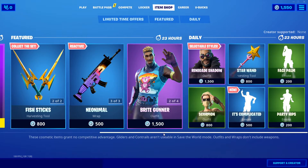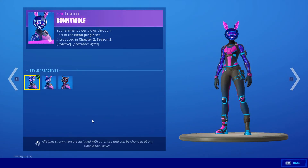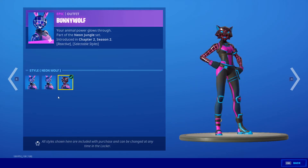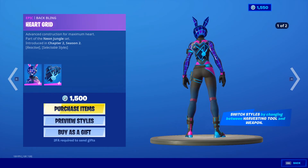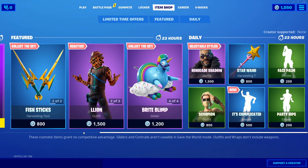There's also the Star Wand pickaxe in there. And Bunny Wolf — here we go — Bunny Wolf skin with different styles also from last season: this, this, and this. I kind of like her. She's also got the back bling right here.